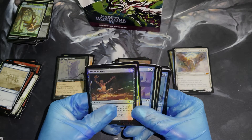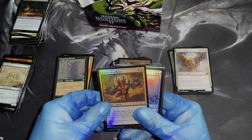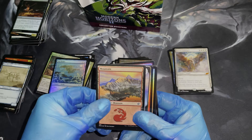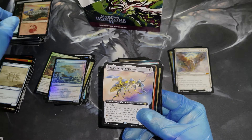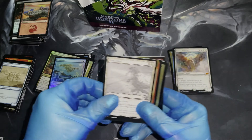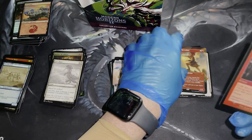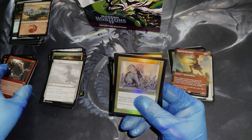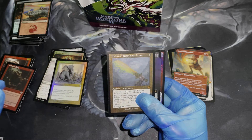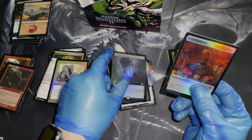Bone Shards. We got the Rakdos Headliner — very cool artwork there. Sea Drake, oh by Rebecca Gray, that's cool. These lands are gorgeous, you've got to see them in person — they're really great. Zabaz the Glimmer Wasp — interesting, I don't know much about that card but it's cool looking. We got a Full Art Imperial Recruiter — that's a good mythic. Another Henorus Gift — I love that card. Another Galvanic Relay, another Foil Sword of Hearth and Home, and an Unmarked Grave Foil Full Art — snappity-dappity!